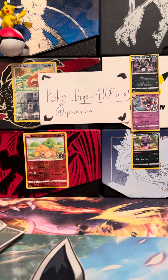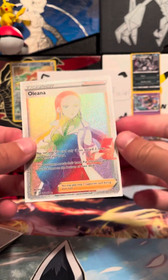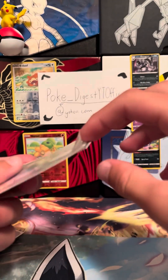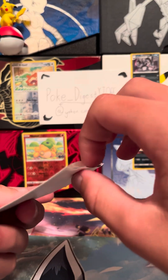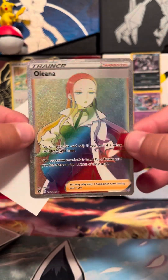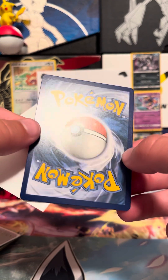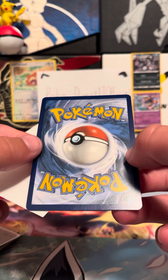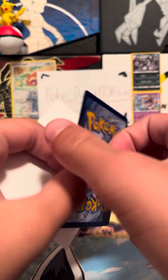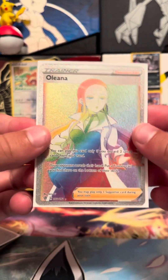And then we have Oleana — this used to be my favorite rainbow rare for a while. I don't really have a favorite rainbow rare now. I'm pretty sure it'd get like a nine; it's completely mint, probably actually a 10. Really good condition.